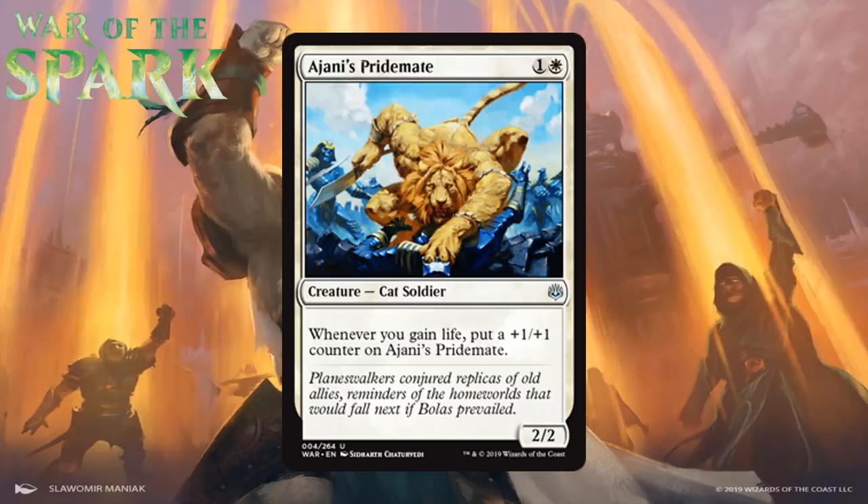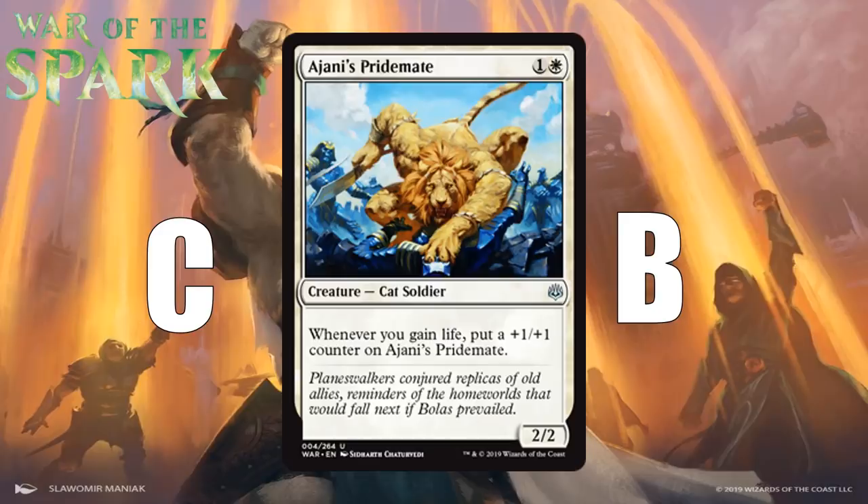If that's the case, the Pride Mate is at least a C in your typical white deck, but it has an impressive ceiling and can definitely take over games if you get a bunch of cards with life gain. It also benefits from proliferate being in this format, meaning you don't need to gain life more than once as long as you can proliferate. So it has a ceiling of at least a B, maybe even B+. As we look through white cards today, we're going to see lots of proliferate and several ways to gain life.